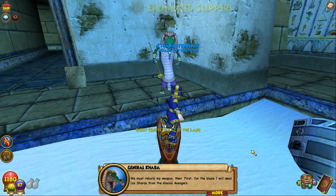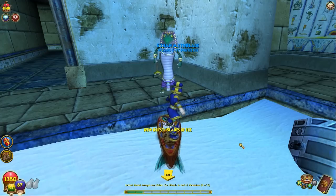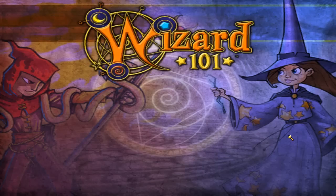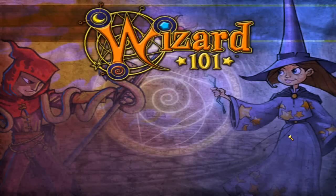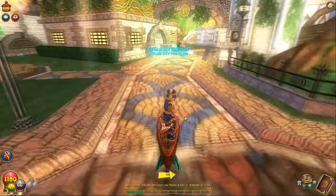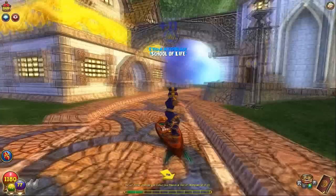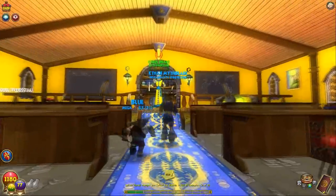'We must rebuild my weapon then. First, for the blade, I will need eye shards from the Glacial Avengers. Six eye shards should do the trick — you should be able to find them in this area.' Okay, so we're going to leave a mark here. Let's go back to our dorm and go talk to Cyrus and wrap things up by getting our Cyclops minion. Next time we will be finishing up the Hall of Champions by building his sword, then moving on to the rest of the Krocosphinx.